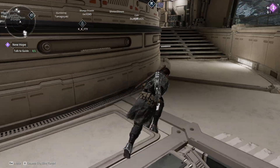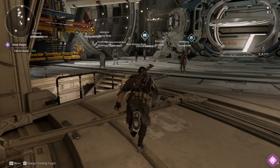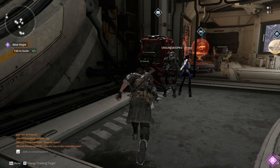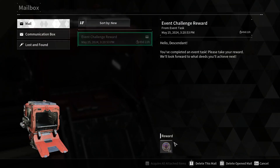Yeah, you run to your mailbox over here, which you should see upon spawning in from the tutorial. You run over here, open this, hit mailbox, and then you claim it. And it gave 650 currency.